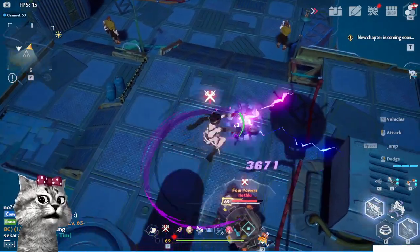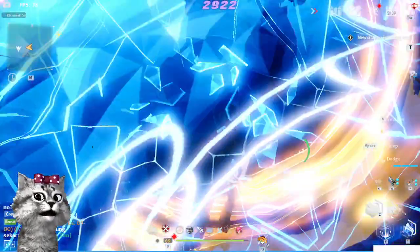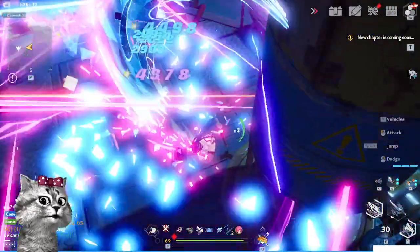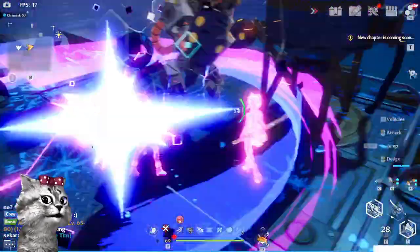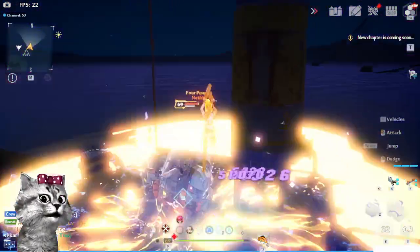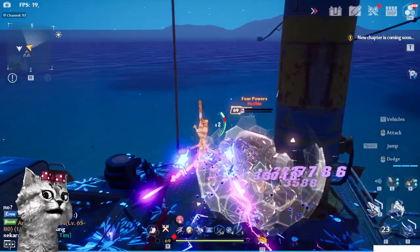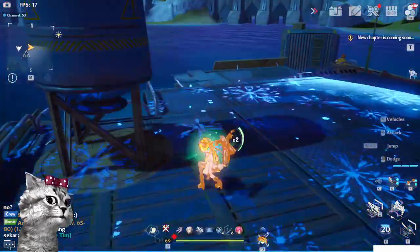So let's kill this monster. Here, I'm using Frigg's Simulacra trait because it gives me a hyper body, so I'm basically immune to everything. Done. And this will help me grind even faster.